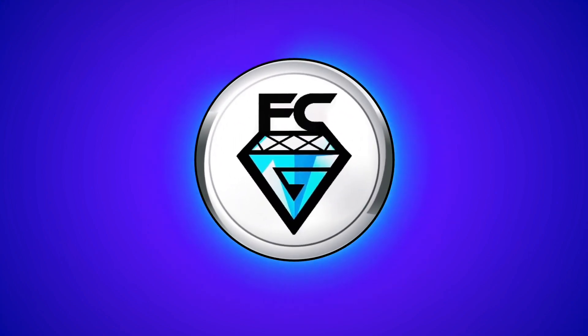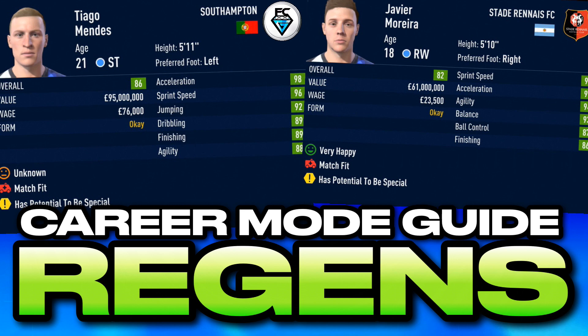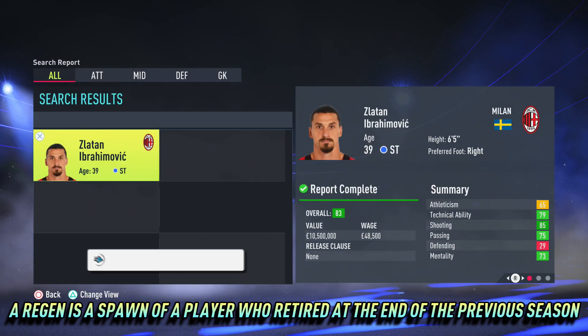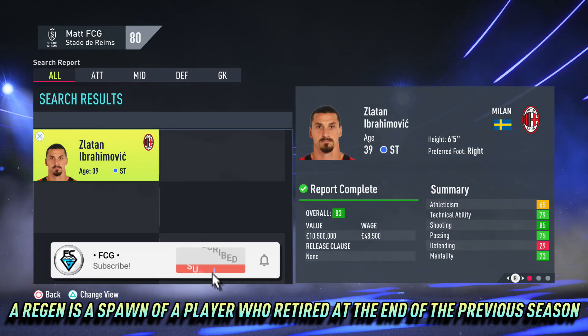When legends retire, regens are born. Here's a quick simple guide on everything you need to know about regens. So basically a regen is a spawn of a player who retired at the end of the previous season. Every single player who retires in career mode, the following season will get a regen.